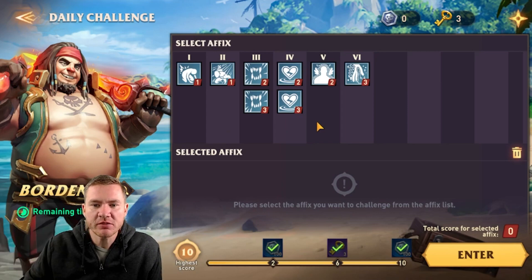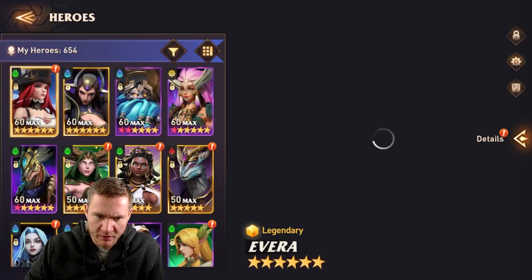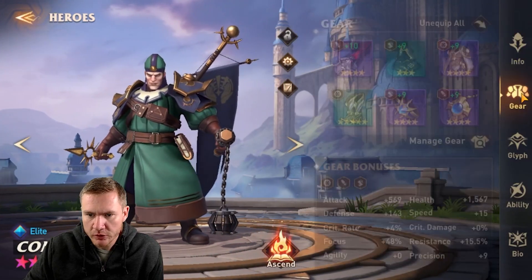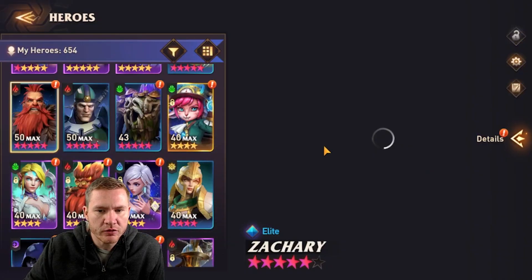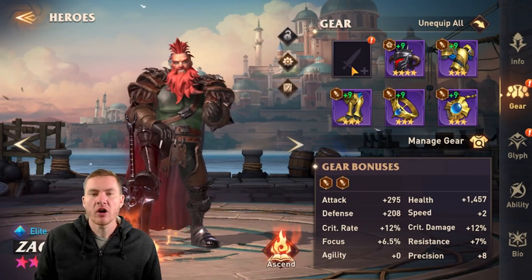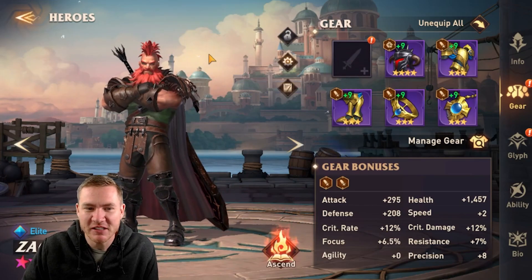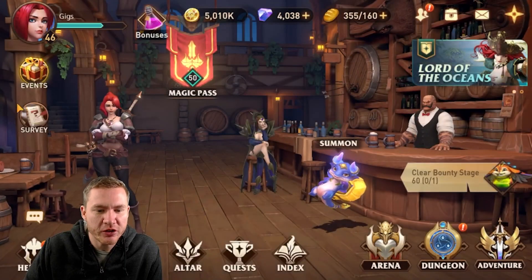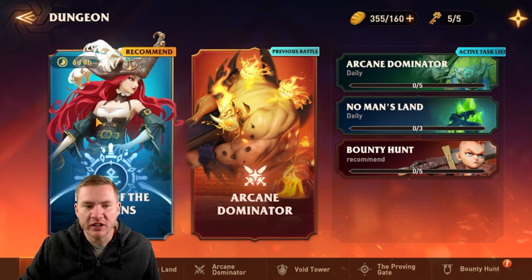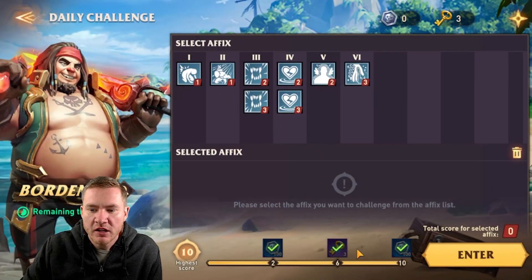I thought I would show you the champs I did it with and then we'll look at their gear, because I'm not even certain they were all geared, to be totally honest. We had Connor in the mix who does have a little bit of gear on, and I threw Zachary in who is missing a weapon — so he has the gear I put on him when I first started the game. I just want to show you that while it is tough, you can come in and do it without crazy champs or anything too wild. I did use Kira.